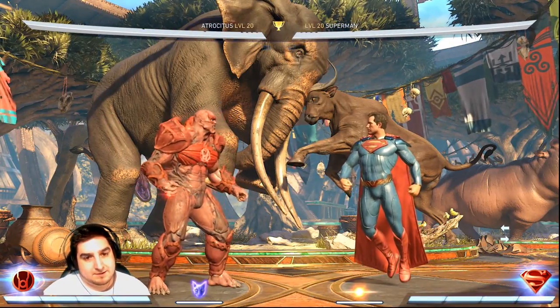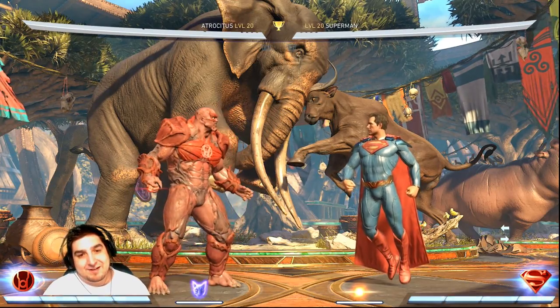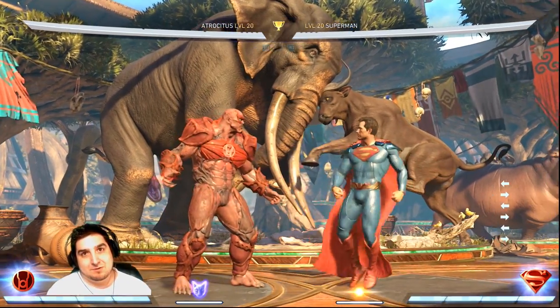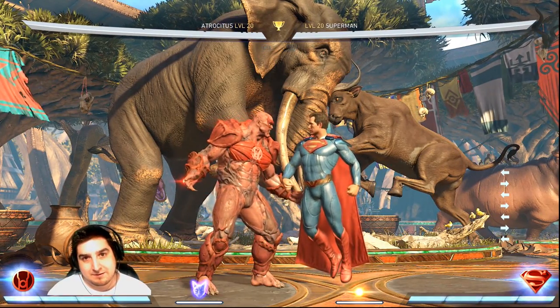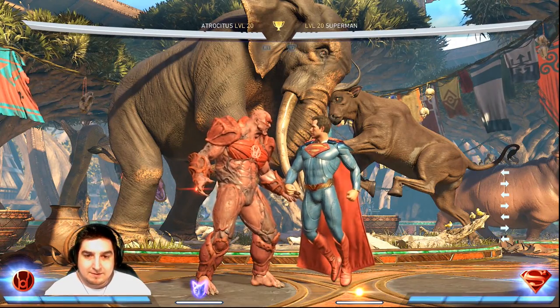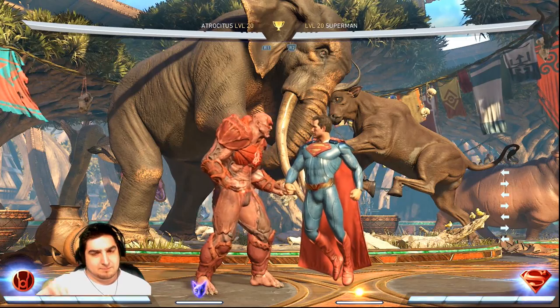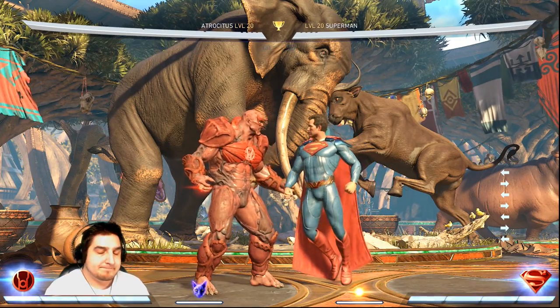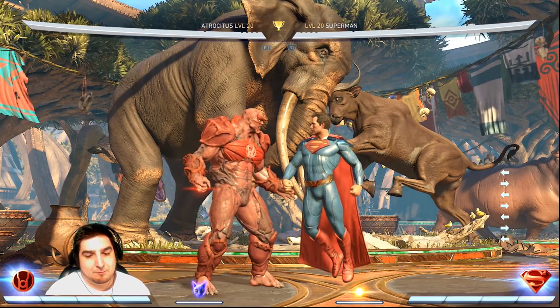So all in all, Atrocitus got normalized, we'll say. Now every time he's on you, he's got to be super careful of how he approaches you, because you can just push block and then most of his trait's gone. He got a damage nerf in the corner because he can't use as much of his trait. Which is good because I think he was kind of far and above better than a lot of the other characters. So I think he'll fit in with the rest of them pretty good now.